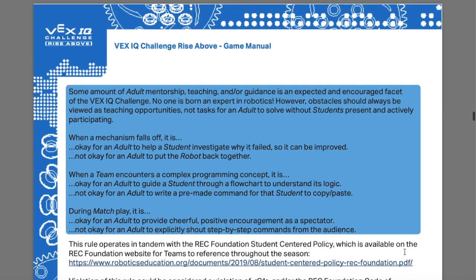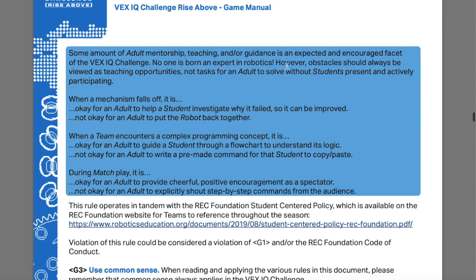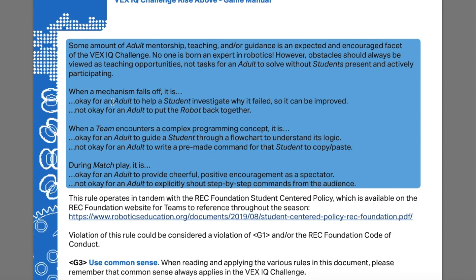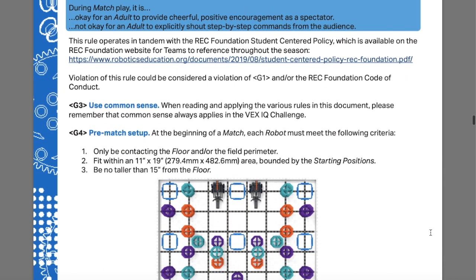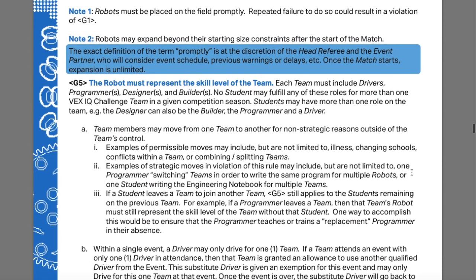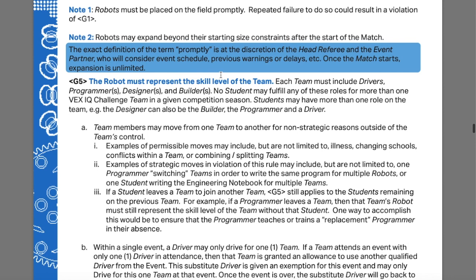Some amount of adult mentorship, teaching, and guidance is an expected and encouraged facet of VEX IQ Challenge. No one is born an expert in robotics. However, obstacles should always be viewed as teaching opportunities, not tasks for an adult to solve without students present. It's all about problem solving — using failures as stepping stones to your next success. You can go through the game manual for different examples of what's okay and not okay for an adult to do.